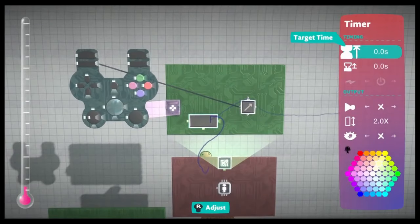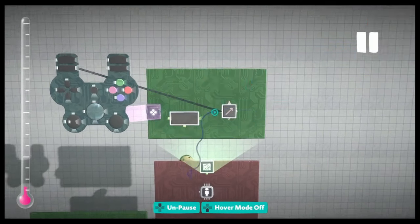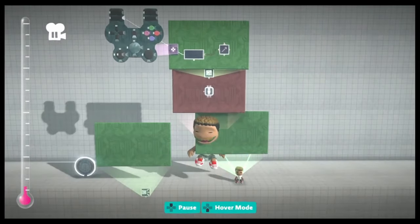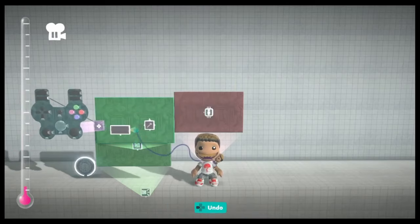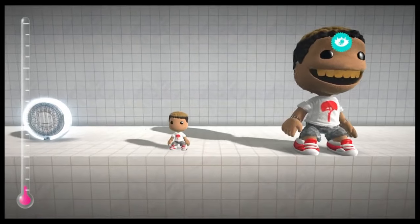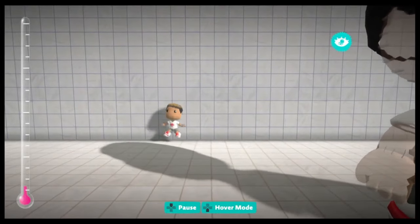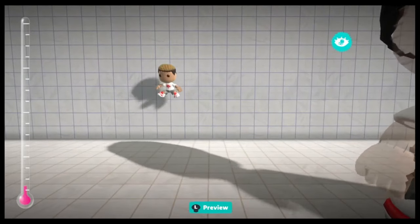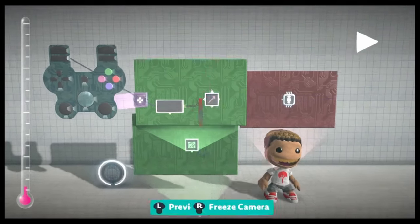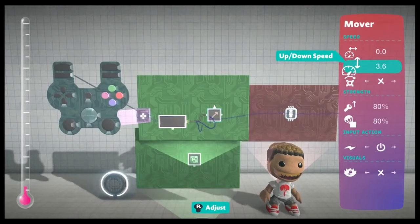One way to do that is to use the timer. 0.2 is a good time for a short jump, and I set it to count down so it's only active for that long. So now when I tap L1, it's a short jump. We can put it on the broadcast shape to test it on Sackboy — it's about the same height as the default jump. If you want the jump height to be lower, lower the speed. At 3.2 he jumps lower, but 3.7 is good for me — slightly below his normal jump.